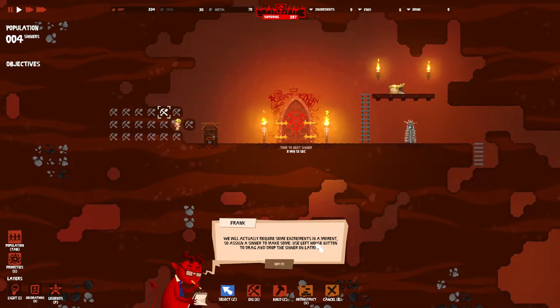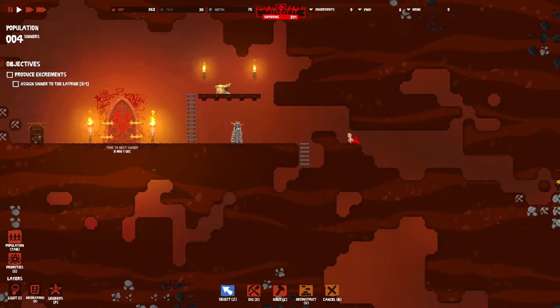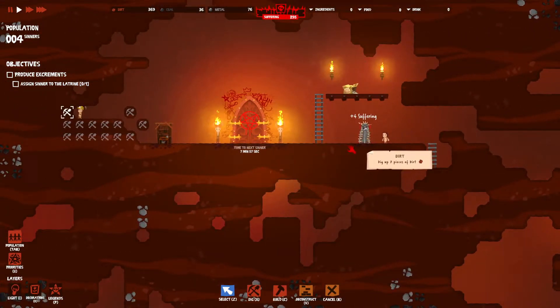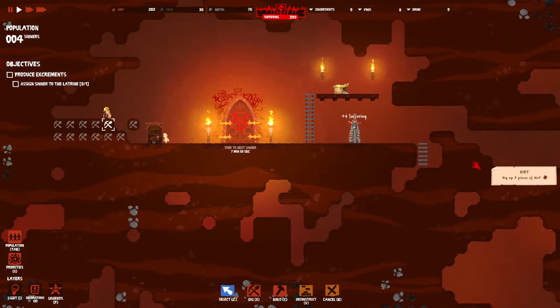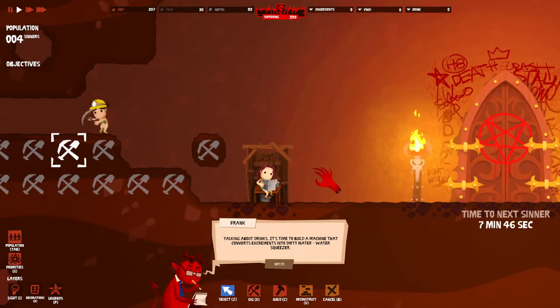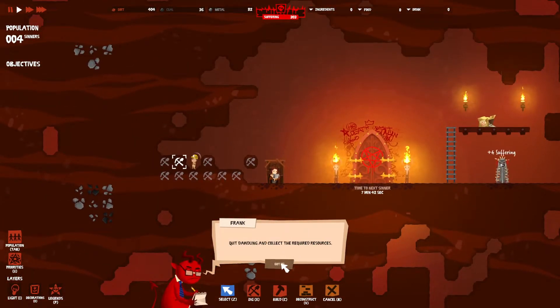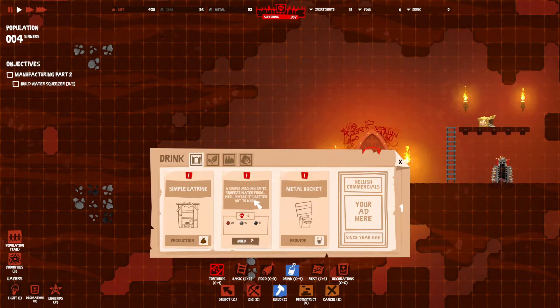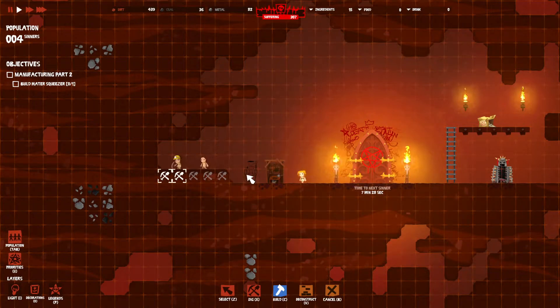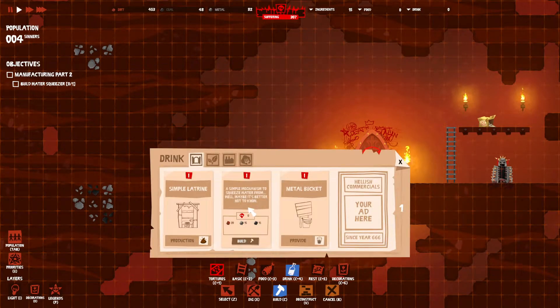You'll actually require some excrements in a moment - to assign a sinner, use the left mouse button to drag and drop the sinner on the latrine. You can go to the bathroom. It's time to build a machine that converts excrements into dirty water - the water squeezer. We need to collect the required resources. The water squeezer - a simple mechanism to squeeze water from... well, maybe it's better not to know.